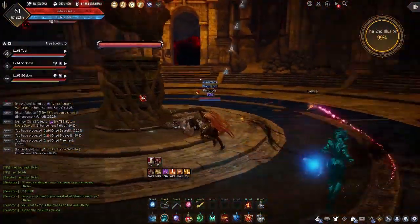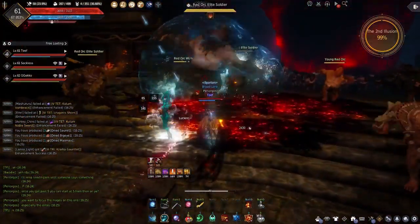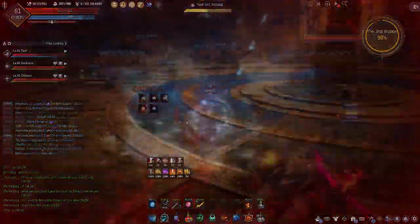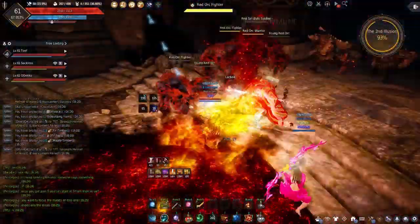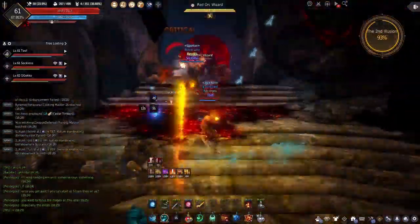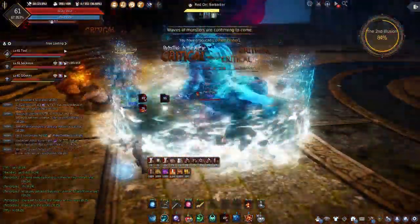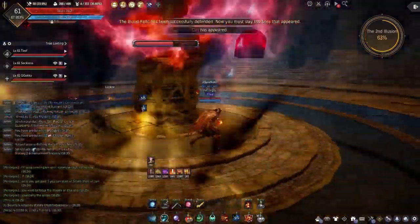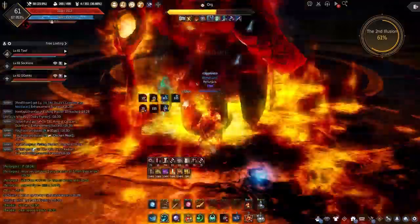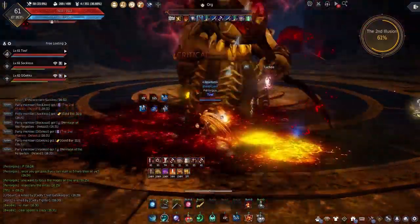For the second illusion, you'll be fighting red orcs. This illusion is relatively straightforward, except red orc mages and elite red orc mages will be spawning. These magic users will spawn both from the giant portal in the front as well as the other three side entrances. If not focused down properly, these red orc mages will destroy your sphere very quickly. Make sure you're bringing down these mages quickly and you shouldn't have any problems. The boss on this second illusion is Org — fighting him is pretty straightforward. Just stay safe, stay high in health, make sure you're drinking your potions, and it should go fine.